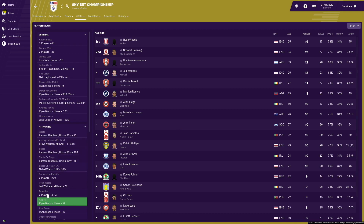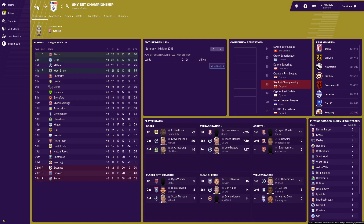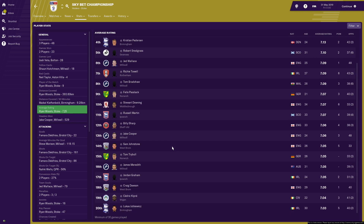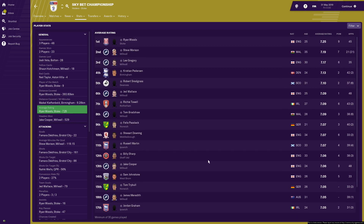As for the best player, Ryan Woods is the best player in the division. Steve Morrison second, Lee Gregory third. Christian Pedersen of Birmingham is fourth. Snodgrass fifth with a 7.10. Jed Wallace for Millwall is sixth at 7.09. Richie Towell, 7.09. Tom Trybull, also 7.09. Felix Passlack, 7.07. And Stuart Downing wraps up the top 10 with 7.07. This does look a little bit shady, to be honest with you — a lot of these boys.